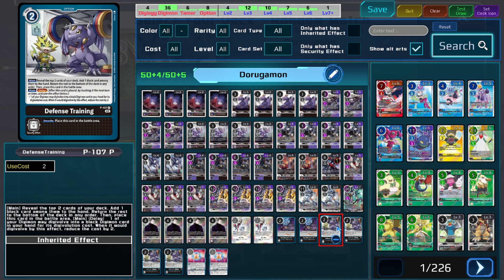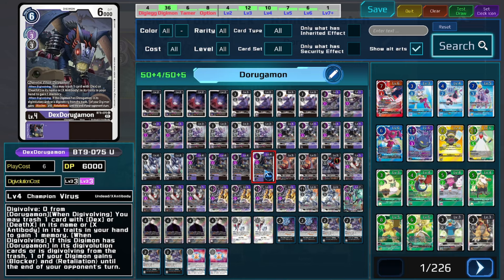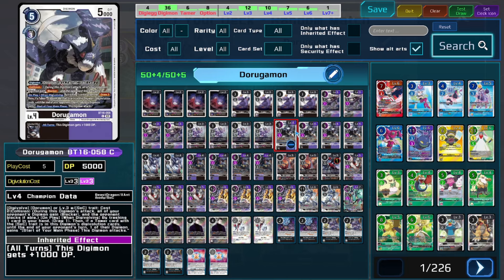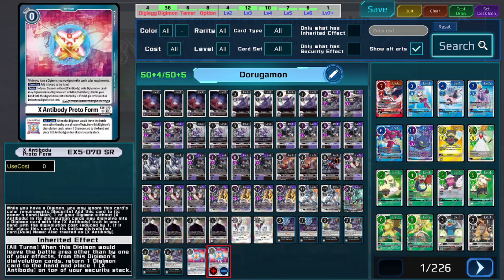That's why I'm running Defensive Training as an alternative way to find Kosuke. We're also running Cool Boy because everything in the deck is basically X-antibody, so there's no real reason not to run Cool Boy as one of the cheaper searching tools. To round out the rest of the deck, I'm running the BT-13 because its inheritable ability is basically the exact same as the BT-16 version, and at 4 cost it's an easy card to hard play. Then I'm running a couple copies of Protoform because it allows us to reuse cards in our stack and make our evolutions cheaper.